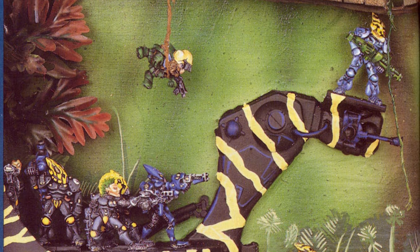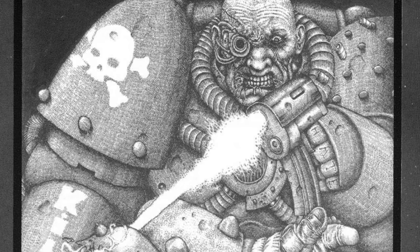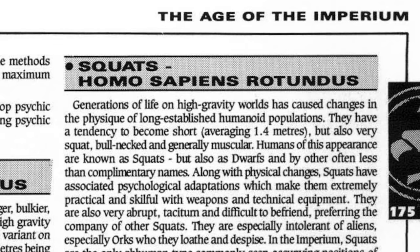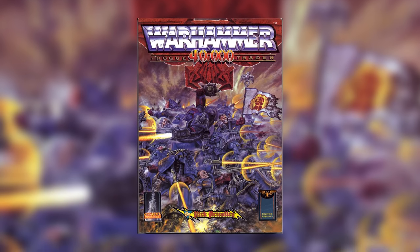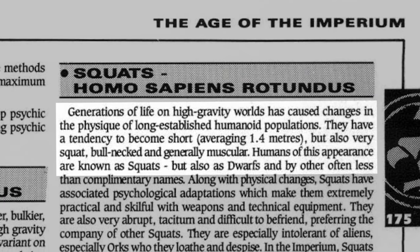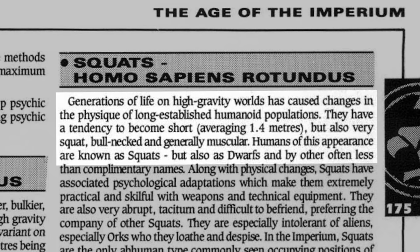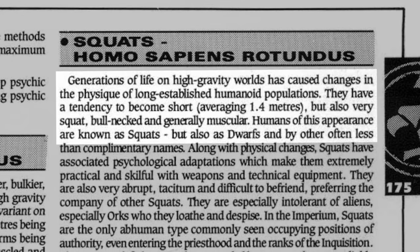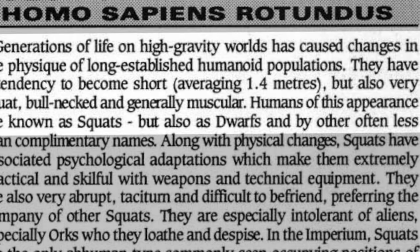It's pretty well known that the original Rogue Trader was a port of Warhammer Fantasy Battle in space. It has all the well-known tropes of elves, orcs, psychologically abused child soldiers, and knights. Squats were the original attempt to do fantasy dwarves in space. Squats, or in fantasy cod Latin homo sapiens rotundus, are first seen in the abhuman section of the 1987 Rogue Trader book, alongside the space halflings, space beastmen, and space ogres. Generations of life on high gravity worlds has caused changes in the physique of long-established humanoid populations. They have a tendency to become short, but also very squat, bull-necked, and muscular. Humans of this appearance are known as squats, but also as dwarves.